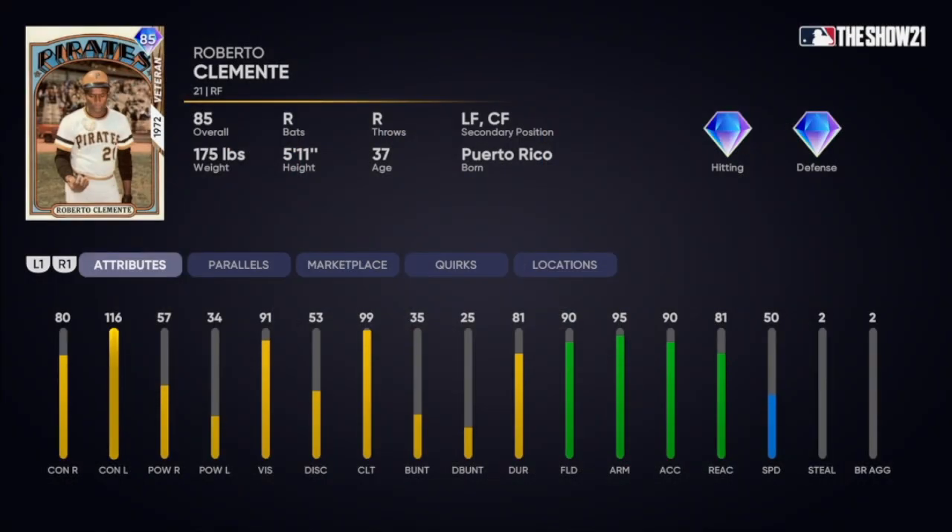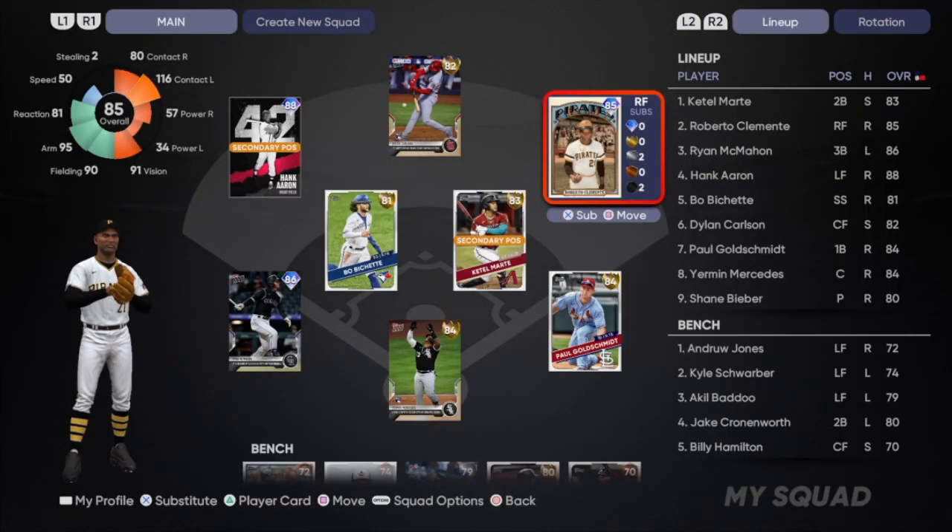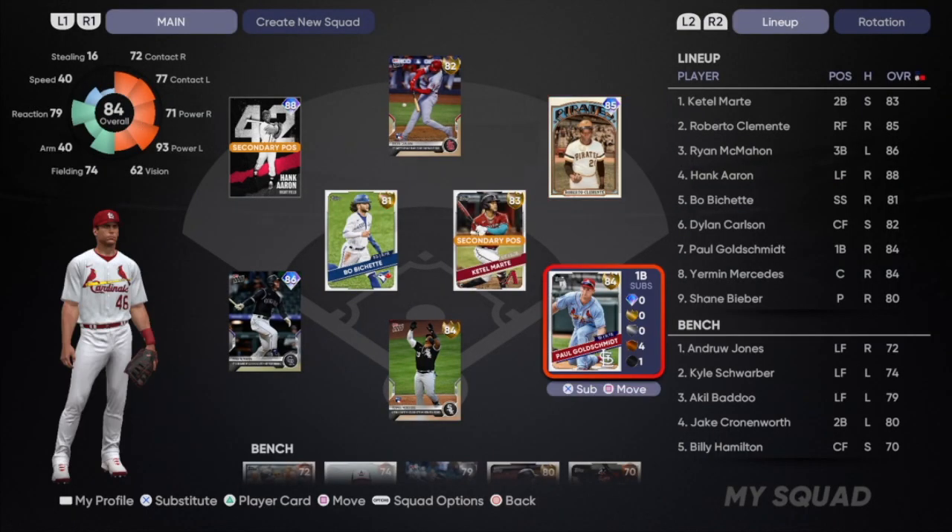In right field, another new legend — both corner outfielder spots are occupied by massive new legends to the game. This is Roberto Clemente: 116 contact versus lefties. This card is not going to have too much power and doesn't have the greatest speed, but he plays great defense and has good contact. Hopefully Roberto has a good swing — we can try him out. With an 85 overall, he'll be running around the infield.